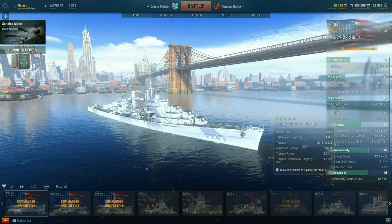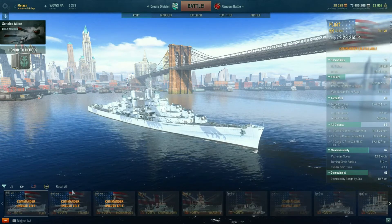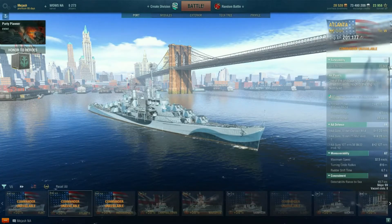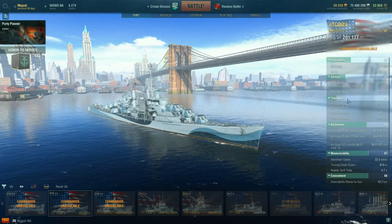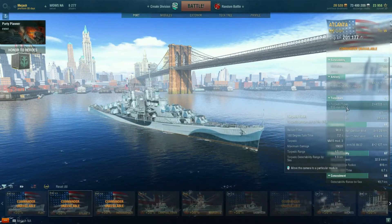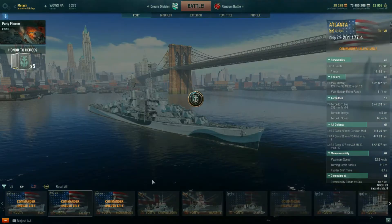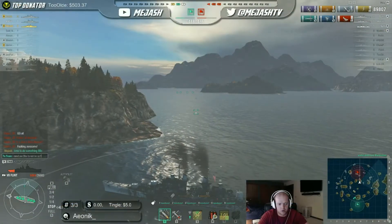One of the major changes is actually the torpedoes. The Flint actually has the Benson torpedoes. The Atlanta has really strong torps damage-wise, but the range is only 4.5 kilometers. The Flint has 9.2 kilometer torpedoes. They're insane — they do insane damage.